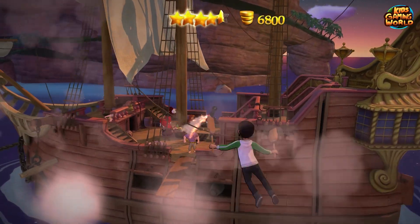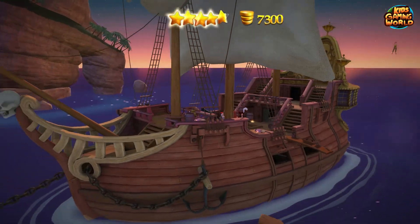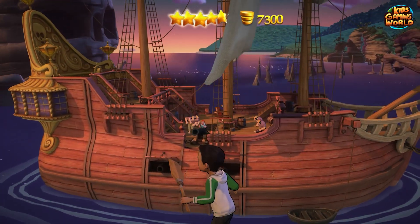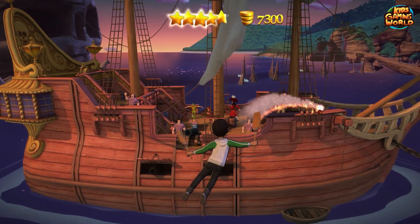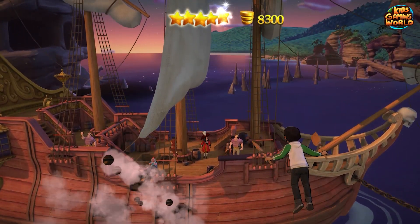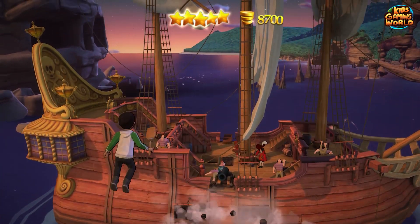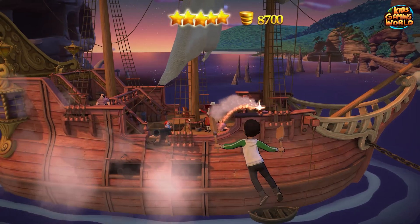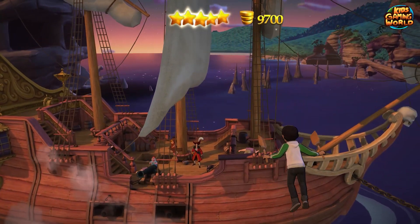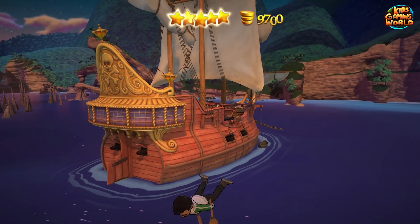Now we're going to avoid the cannonballs again — easy work. He's getting hit by his own bombs. We need to do it again, let's do this fast. Now I'm in the zone — just going left and right, smacking everything and avoiding everything if possible. I'm doing wonderful, avoiding everything, smacking those bombs, and we have five stars!